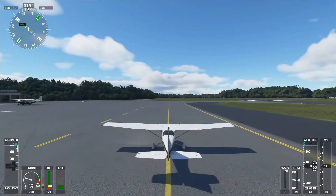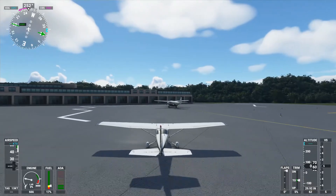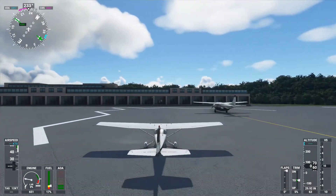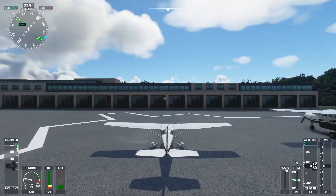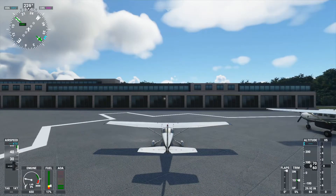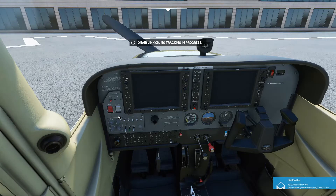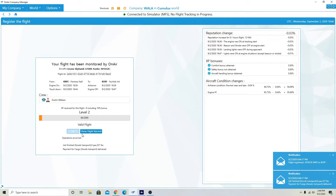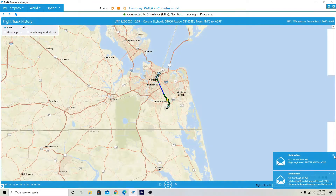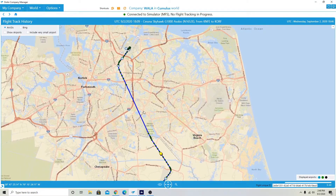We're pulling into our parking spot here. This video is a little bit shorter than episode one — let me know which you enjoy better, the slightly longer videos or the nice short and sweet ones like this. Let me know in the comments below. We're going to go ahead and kill the engine. Flight registered in OnAir company. And boom — we're registered in OnAir company for that flight. So we'll bring it over here to show flight record just for fun. There you go, that's really cool. Shows our exact path that we took, and that's very accurate. Real short flight.